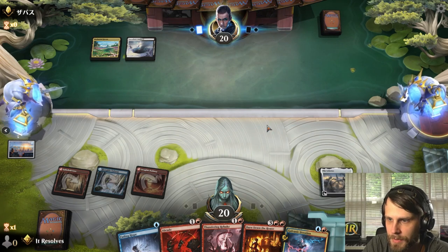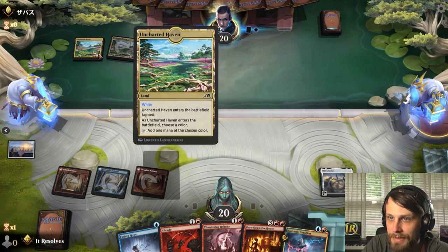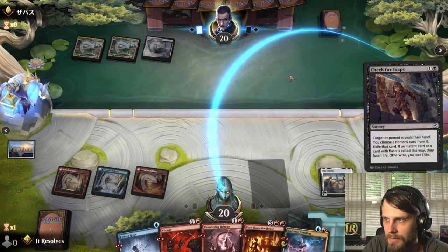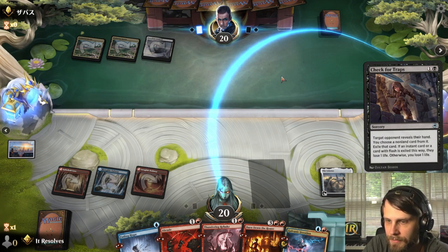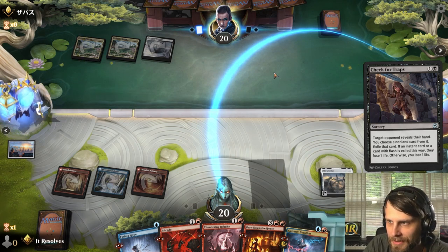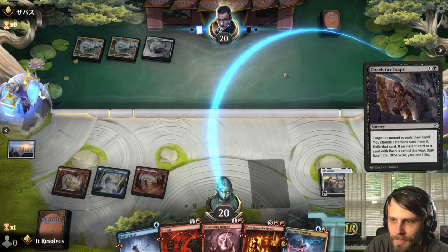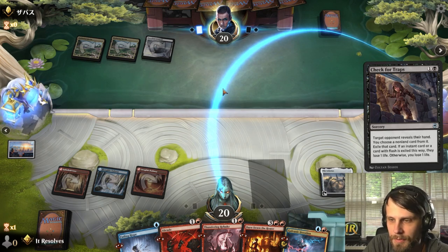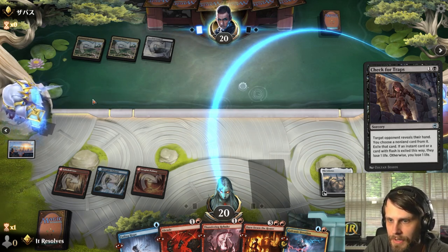We could have left up Abrade but I don't think we need to. We do have Thundering Rebuke as well, so if they have a planeswalker — I'm guessing this is going to be Orzhov midrange. They exile that card. Check for traps is very good. Burn Down the House is probably the scariest thing we have, because we could theoretically play that next turn if we peel a land off the top — that's an actual threat, everything else is reactive.